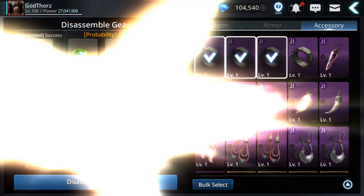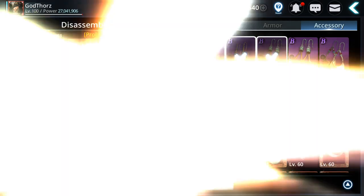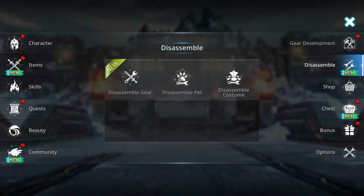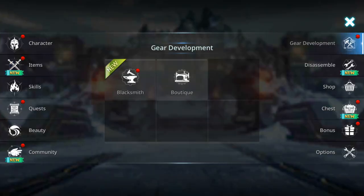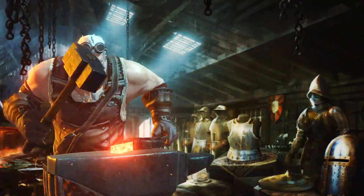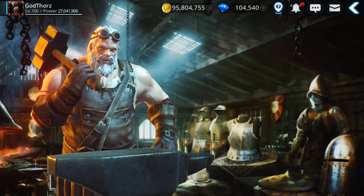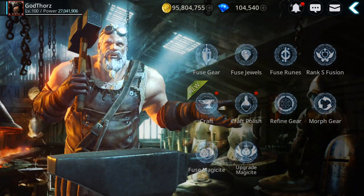I'm gonna try some morphing first. I have more materials here from duo raids. Let's see how many we got and craft those morphing crystals. Maybe I get lucky. I have 100 so I want to get the weapon and helmet, so I'm gonna try one for each.